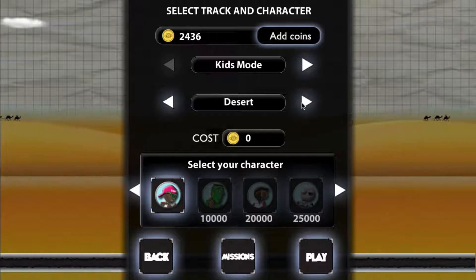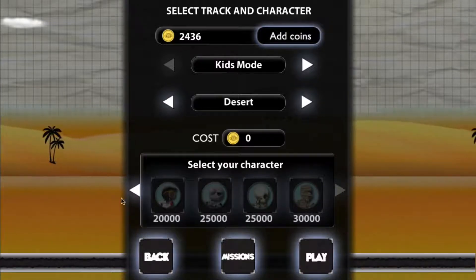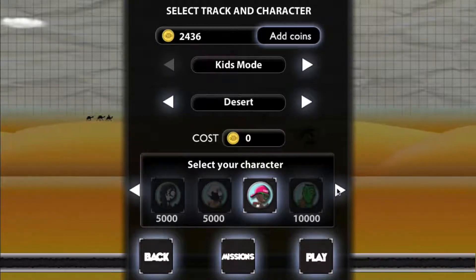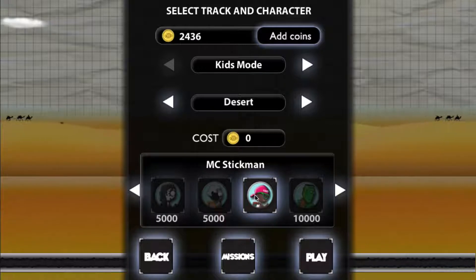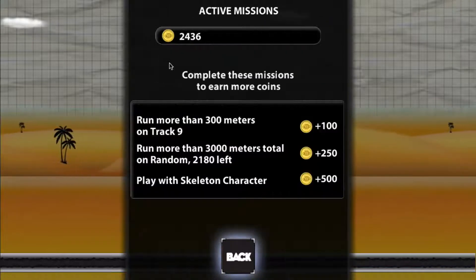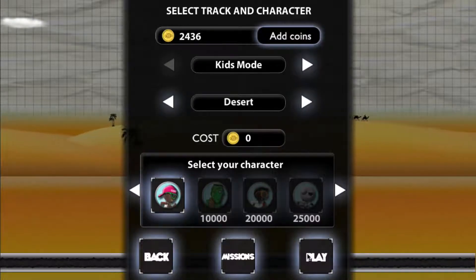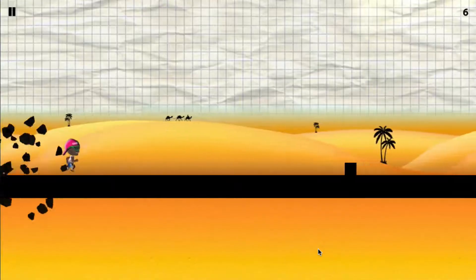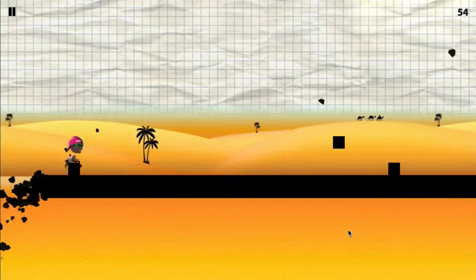We'll play on desert. I played this a little while ago — that's why I bought the city. You can see the different characters; we bought this guy. There are missions, basically goals, and it'll tell you how many coins you need — like run more than 300 meters on track nine or play with the skeleton character. Not enough coins yet, so we'll just play and earn coins that way.